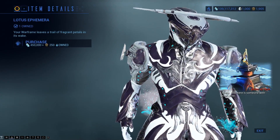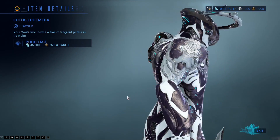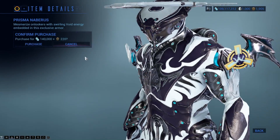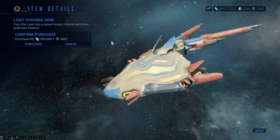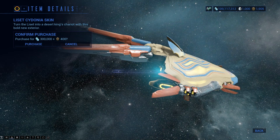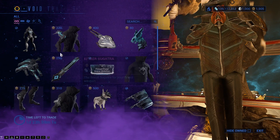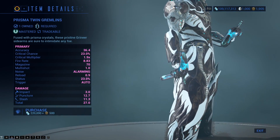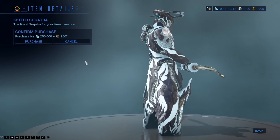He has brought the Lotus Ephemera. This was from last year's TennoCon, pretty sure it was. There is the Prisma Navaris, which is the shoulder plate that looks like a bat wing. The Lisset Cydonia skin, the Prisma Kavat Glyph, the Prisma Twin Gremlins — they are a pretty good secondary, actually. Great for pinning enemies against the wall.